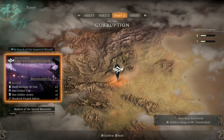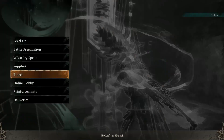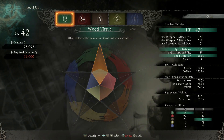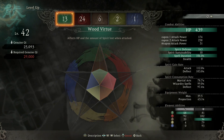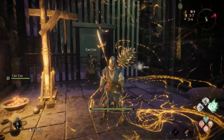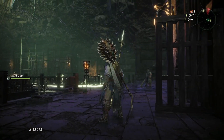We're at the Fall of the Corrupted Eunuch. This dungeon has a recommended level of 29. I'm currently level 42 and I need 29,000 XP to level up. It's a very cool dungeon and it's not that big.